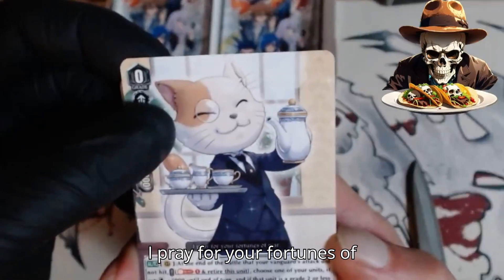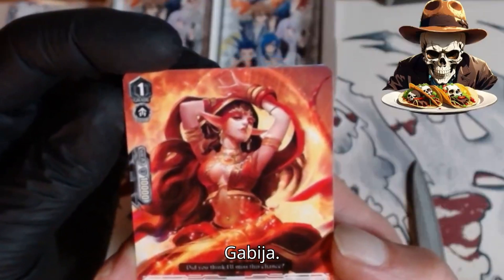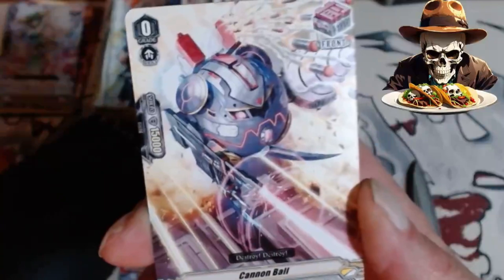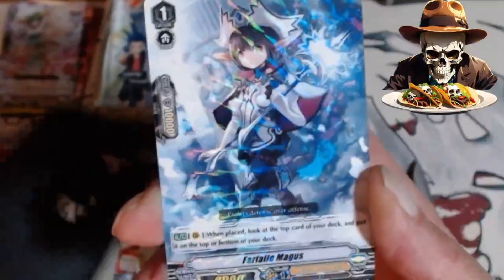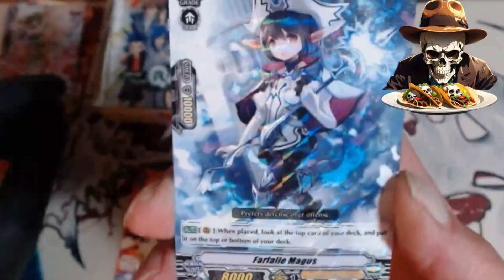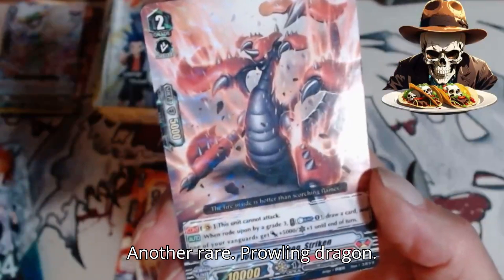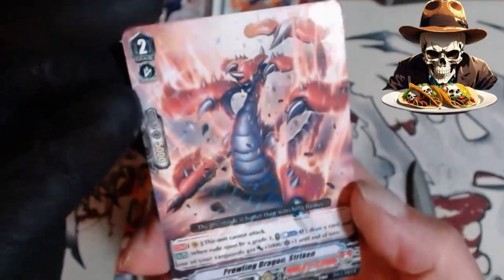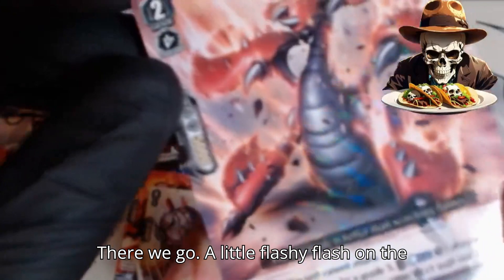Cute kitty cat butler. 'I pray for your fortunes of war.' A great bombing of Hellfire — Gabica. Cannonball — is just spectacular. Another rare, probably striking. Let's see if we can get the foil in there. There we go, there's a little flashy flash on the foilage.